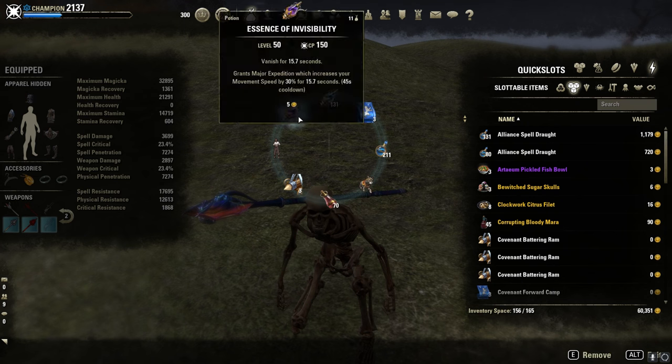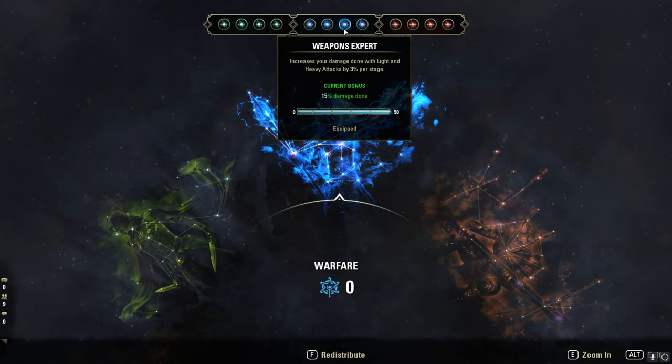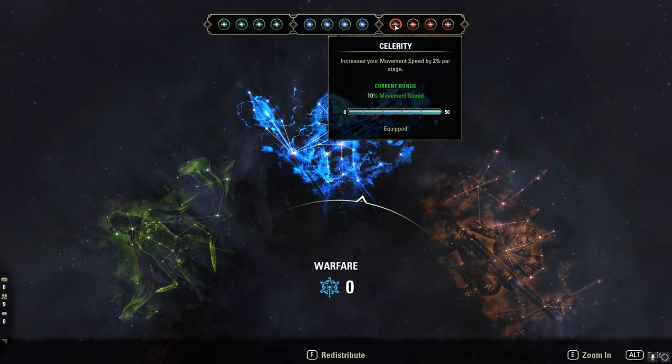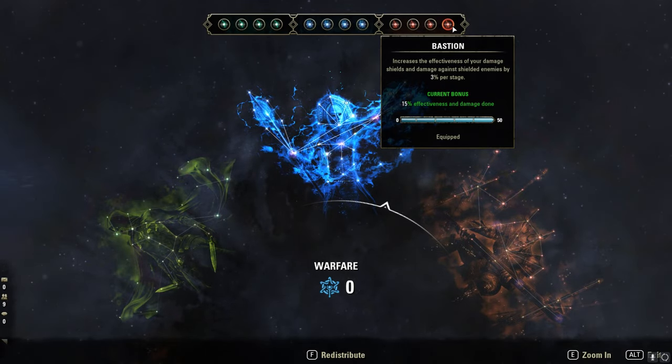Potions: I mainly use Invisibility Potions with Major Expedition. CPs: Deadly Aim, Mastered Arms, Weapon Expert, and Backstabber. Celerity, Rejuvenation, Boundless Vitality, and Bastion for the red ones.